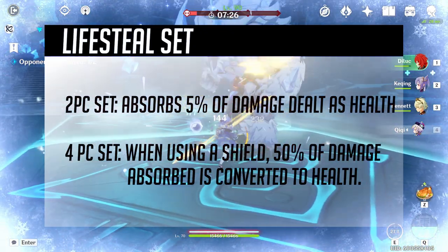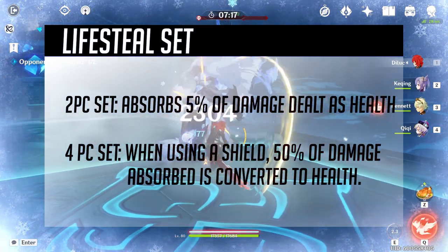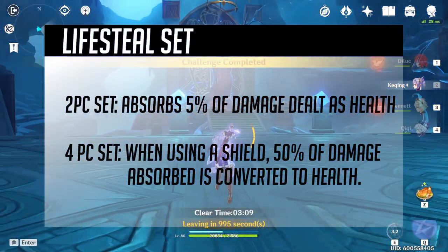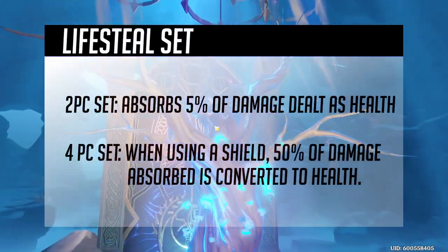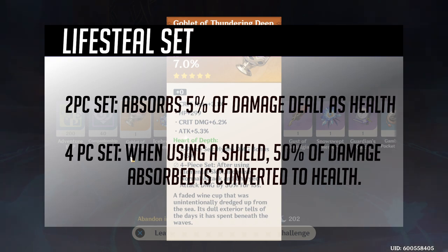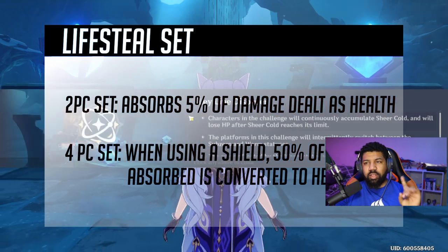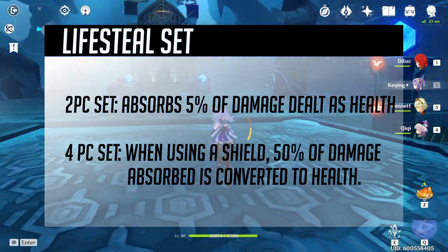The final set I want to talk about is a lifesteal set — for someone who is very damage-heavy but squishy. Klee is a great candidate for this, as well as the crit rate set. The two-piece would absorb 5% of damage dealt as health — per hit, every time you see a damage number come out. For example, 5% of 1,000 damage is 50 health going back into the character.